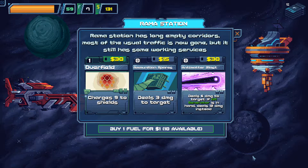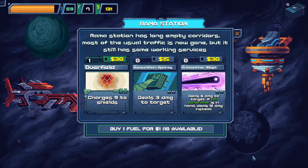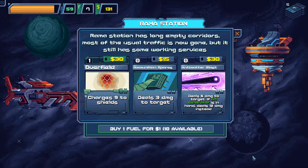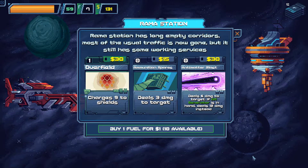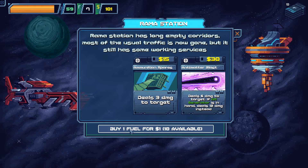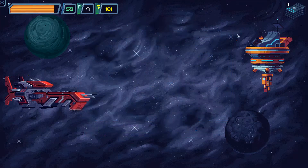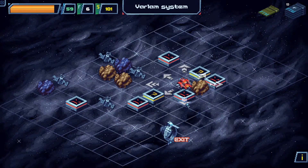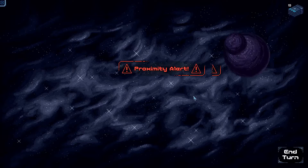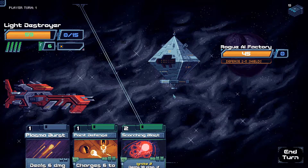Ramah Station has long empty corridors — most of their usual traffic is gone, but it still has some working services. You can Overfield, which charges 9 shields. Ammunition Spares gives 3 damage to a target for free. Anti-Matter Blast deals 6 damage to target, or 12 if AM generators are in hand. We also buy some fuel. I want to keep my deck quite spare — keep my numbers down.